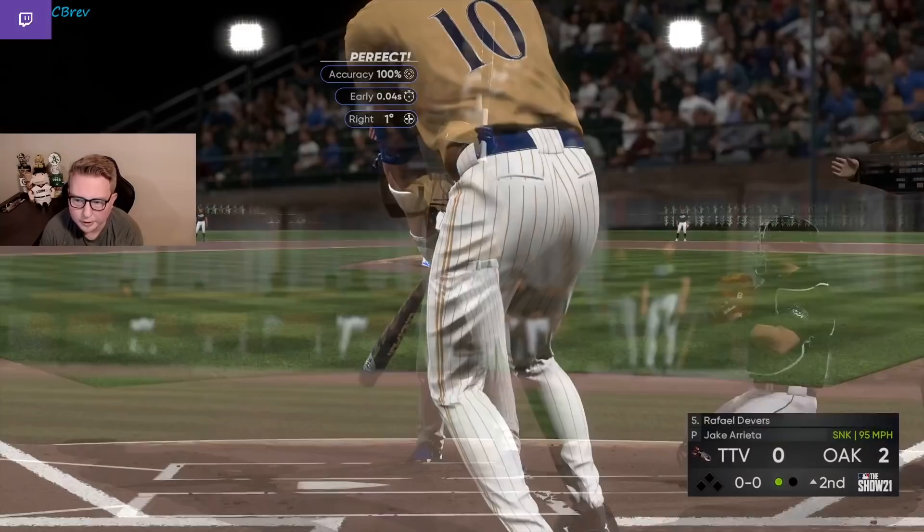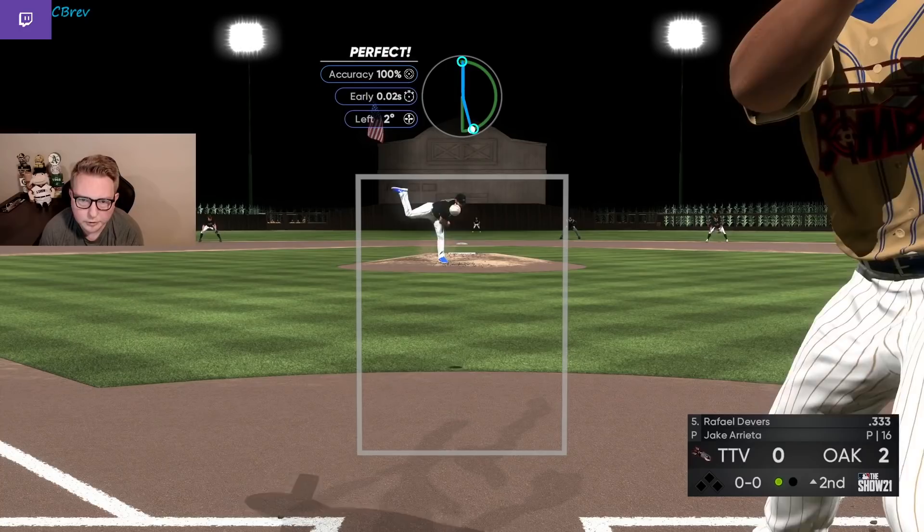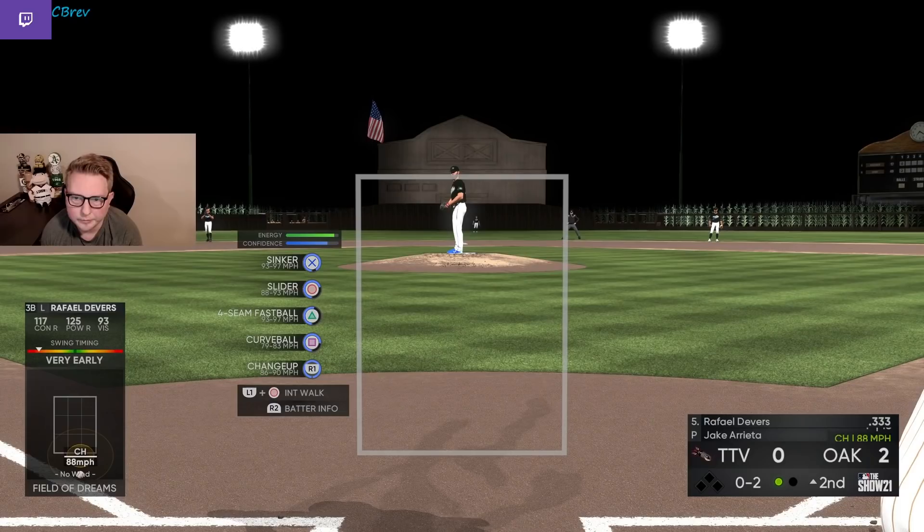I wouldn't say pitch backwards all the time with this card, but featuring a lot of off-speed really opens up his sinker more than if you did it the other way around. Overall I think the card is incredibly strong. By the way, this new Devers card is insane — it's like Free Lou Gehrig, pretty much, and you can play him at third or first. Card is so crazy.